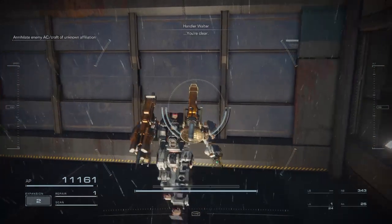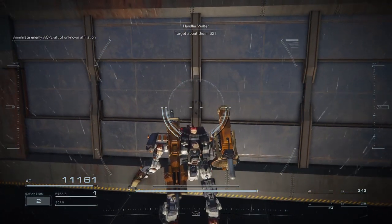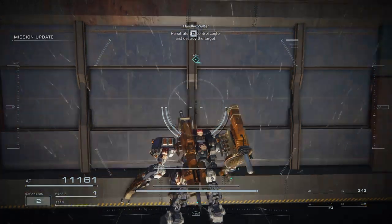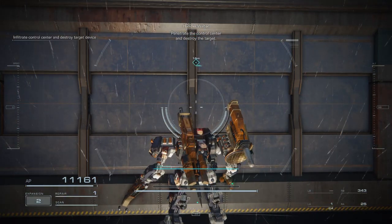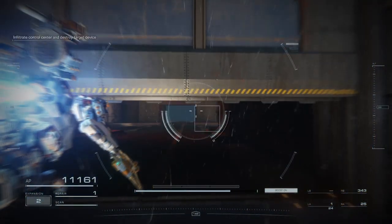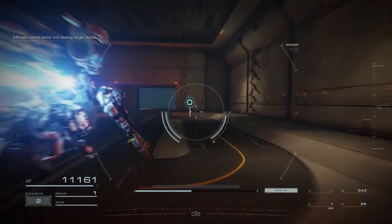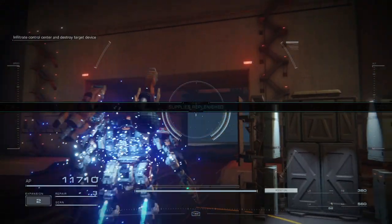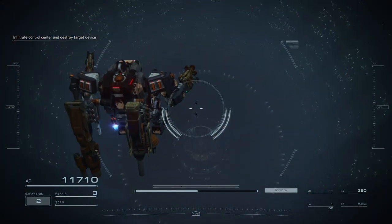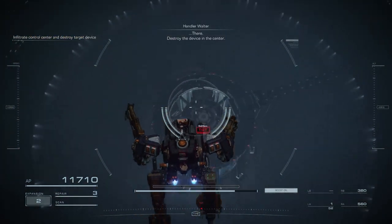You're clear? Forget about them, 6-2-1. Back to work. Penetrate the control center and destroy the target. There — destroy the device in the center.